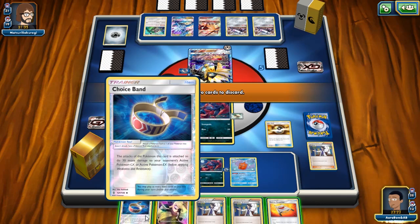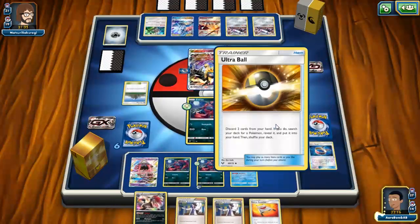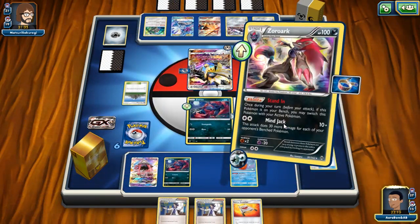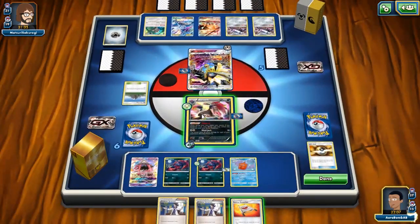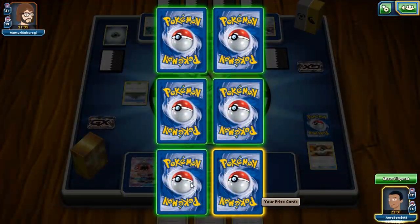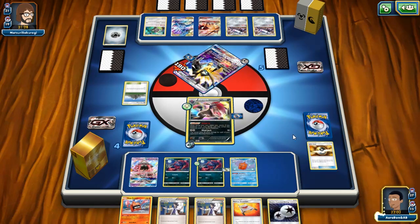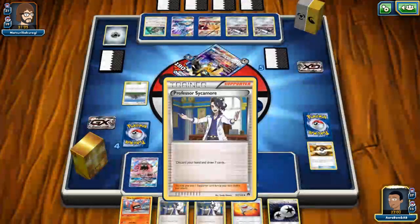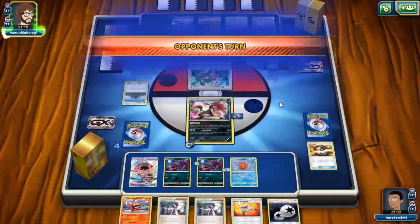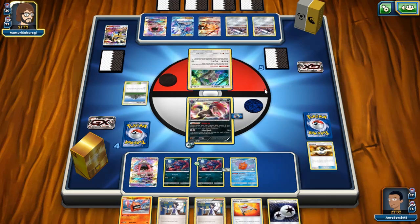I'll play down Frost Rotom. We have Rescue Stretcher, which isn't super useful right now but can be useful after we take a knockout. We have so many draw supporters we should be okay. If he knocks us out then we just take a knockout next turn. We have a fifth tool on the active — we need another Choice Band. There's another DCE and we got Heat Rotom too, so overall things are looking a lot better now.